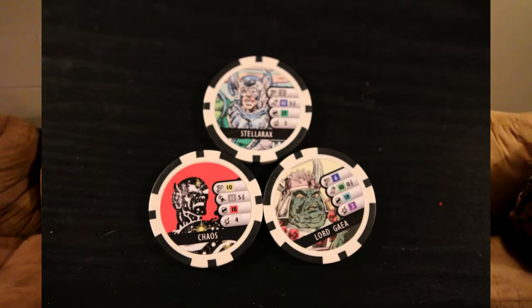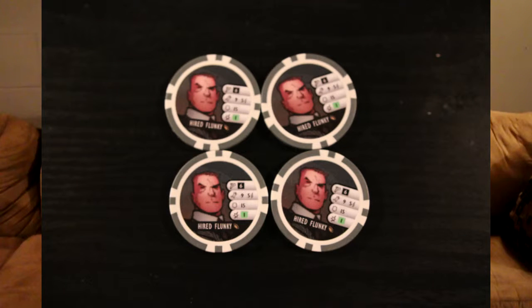Another one were the three pogs that Isaac makes, which are Lord Ghia, Stellarax, and Chaos. We had to make some Hired Flunkies because those are going to be coming up in a couple of games soon. I'm going to be bringing these to Origins because I know I'm going to pull a Rose, a Crime Master, and Mr. Negative — stuff like that.